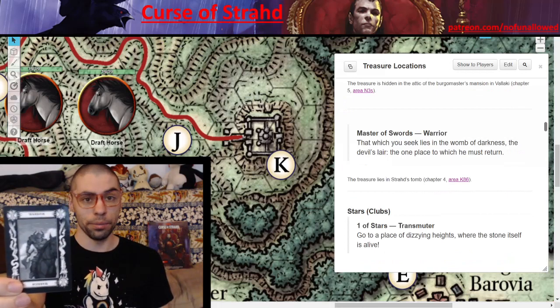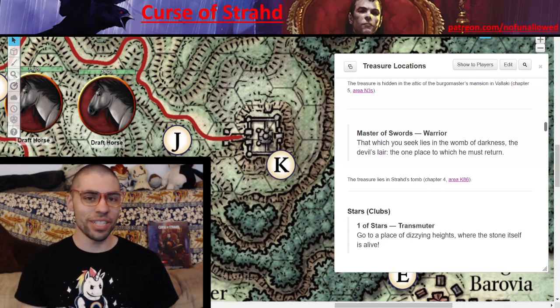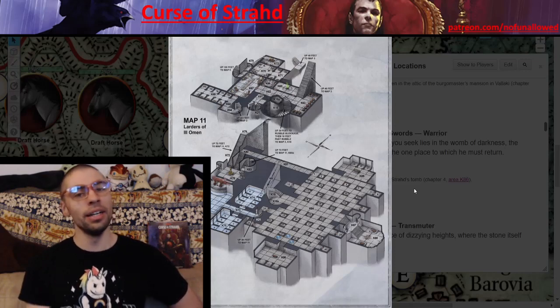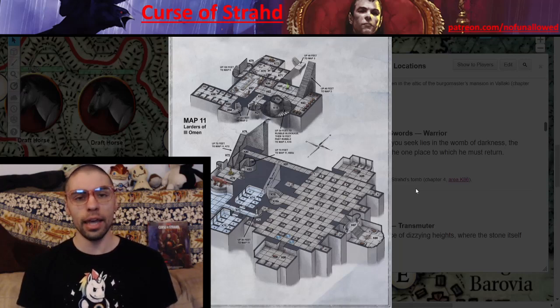Master of Swords — Warrior. 'That which you seek lies in the womb of darkness, the devil's lair, the one place to which he must return.' The item is located right past Strahd's coffin in that middle alcove. However, if they start rooting around the place they're probably going to get jumped by some vampire brides. Perhaps Strahd truly thought his place was safe and could just stash it here no problem.